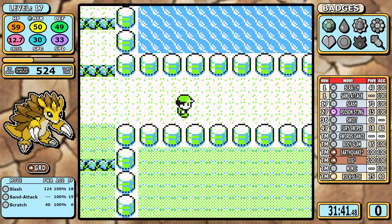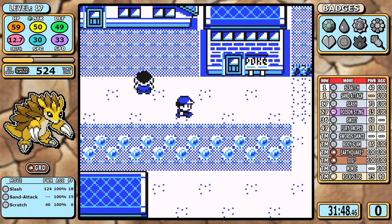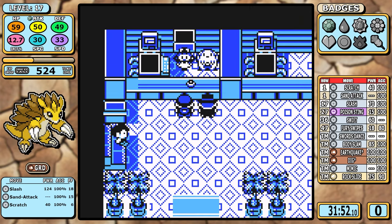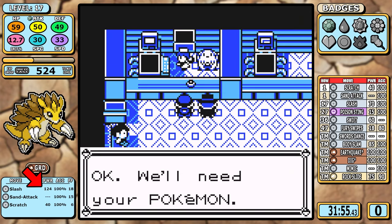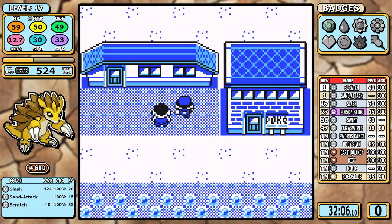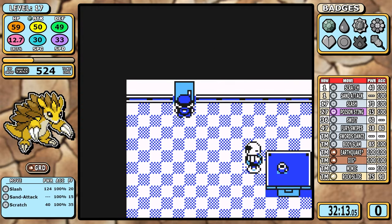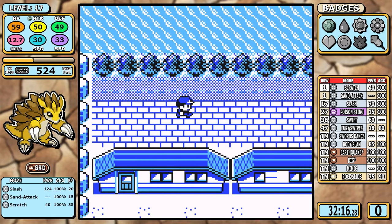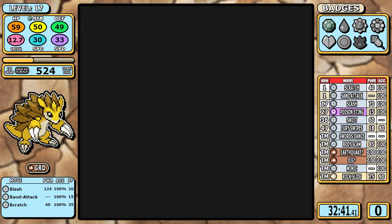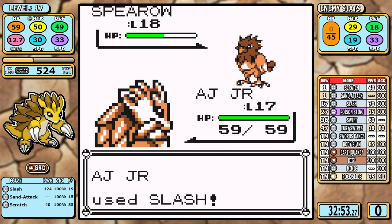I revamped the effective power calculation for generation 1 high crit moves. Slash is normally just a 70 base power move, but with the crit factored into effective power it's already a 124 power nuke. You can see it represented right here on the overlay, and that's why it's so strong.